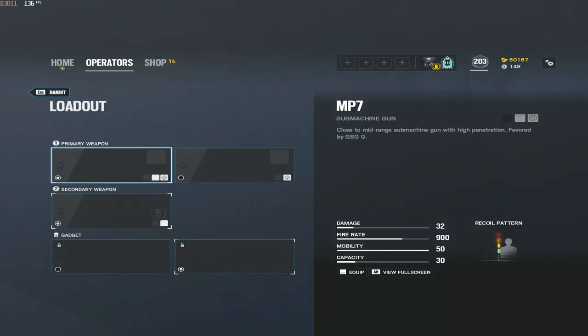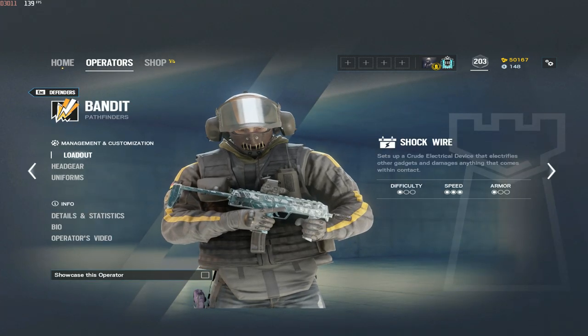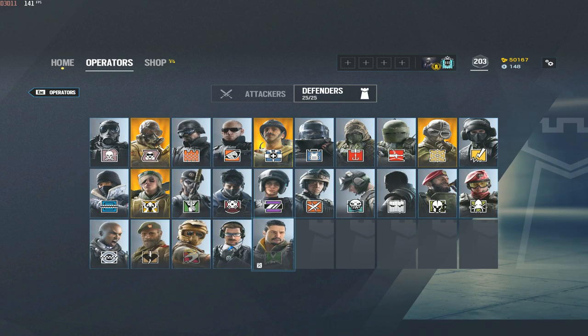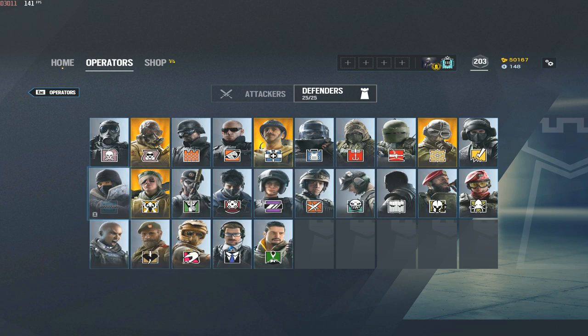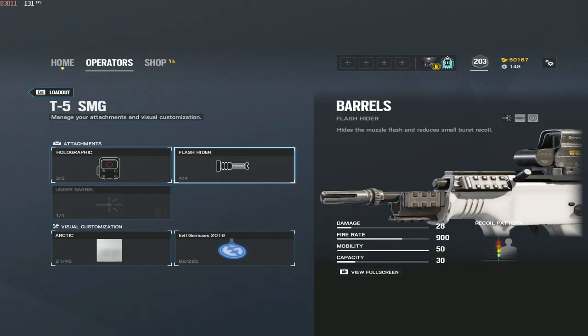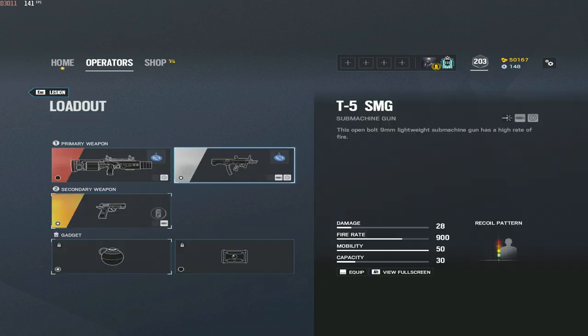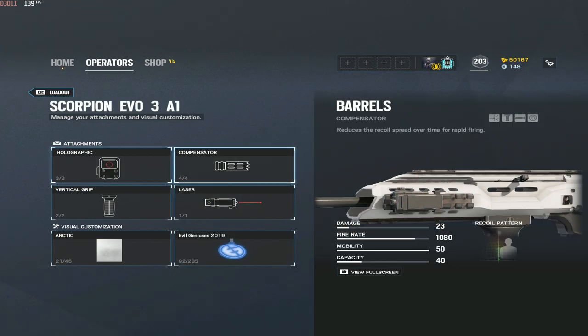For Bandit, there aren't many attachment options, but make sure you put on the compensator. For Lesion — who is played a lot — use flash hider. You can't put any grips on Lesion, but the flash hider gets rid of both horizontal and vertical recoil, and the main reason is being able to see what's in front of you as you shoot at enemies.